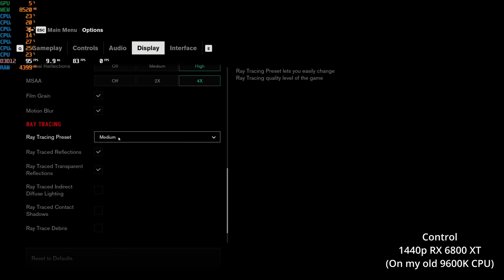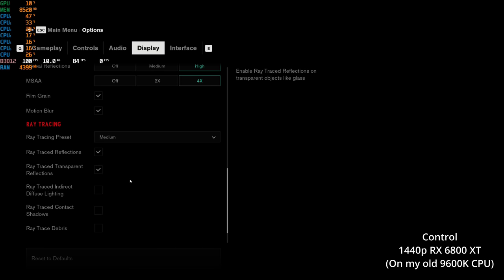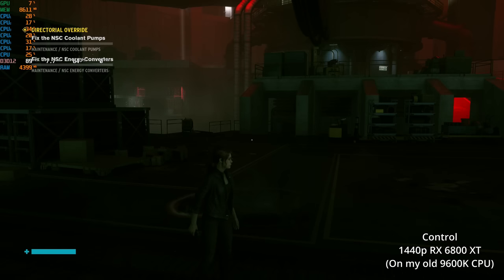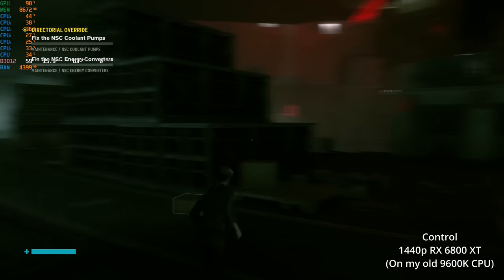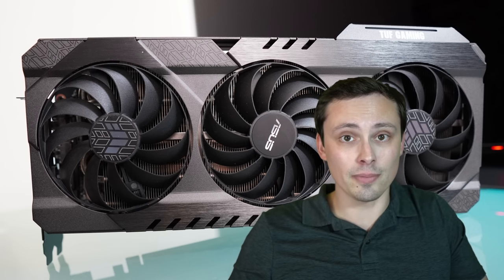I do have Smart Access Memory enabled for this testing. I'm running the Asus TUF Gaming version of the 6800 XT at its out-of-the-box factory default settings for all of the testing. Let's hop into the benchmarks and then I'll give some final thoughts.